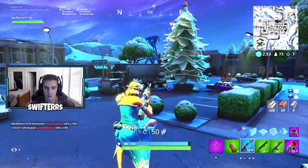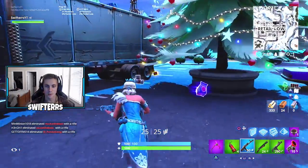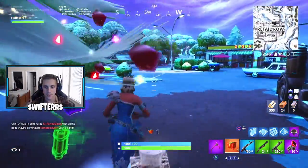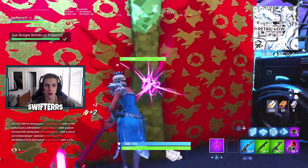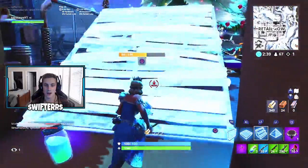Is that a present? It's a present — I need the present! There we go, present is thrown. Use seven boogie bombs or presents — we used them all and we are good to go!